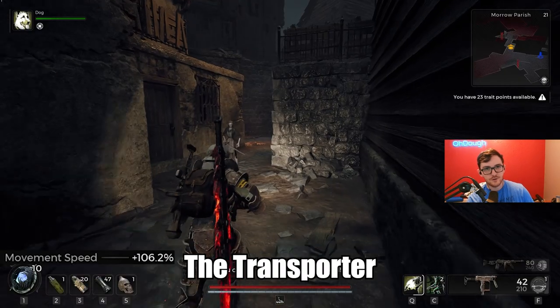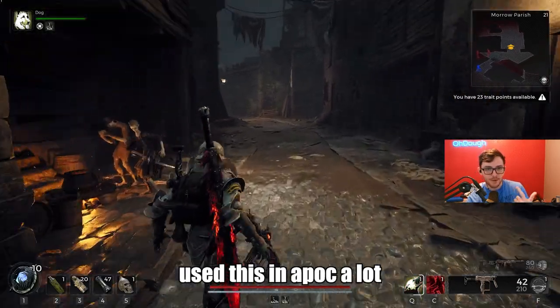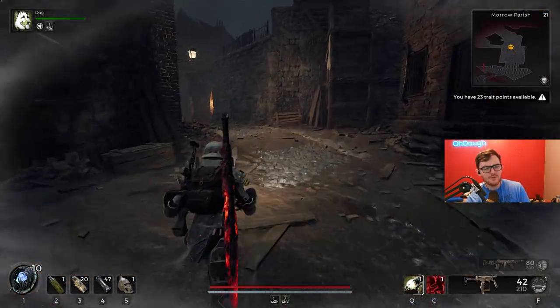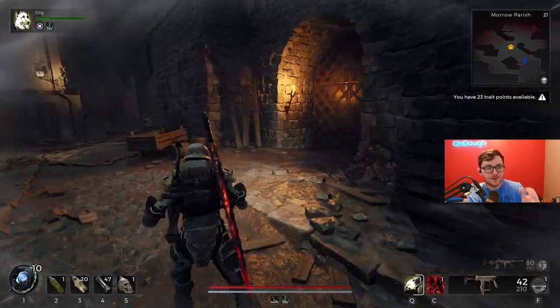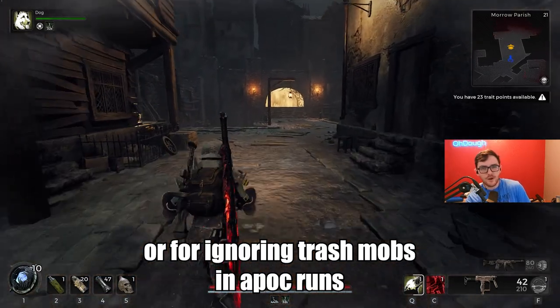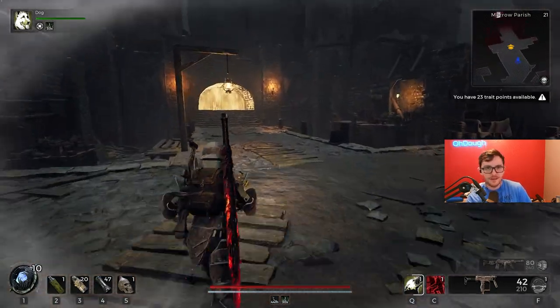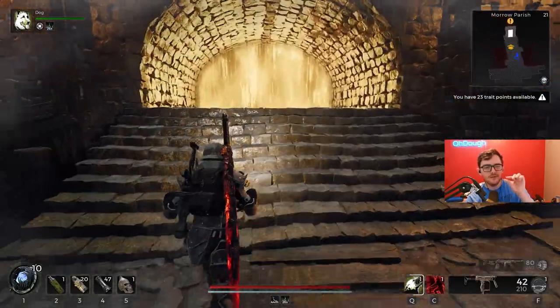Let's talk about the Jason Statham in the car — the Transporter build. In this case the goal is not damage; instead it's getting from point A to point B very quickly. It's really useful after you've beaten the campaign once or twice, or when your archetypes are max level and your main goal is fighting bosses as quickly as possible or exploring new areas. To do that you need movement speed, and in some cases a smidge of survivability.